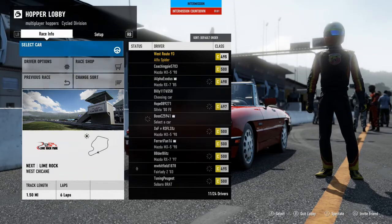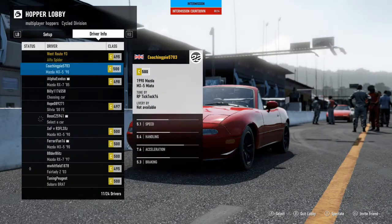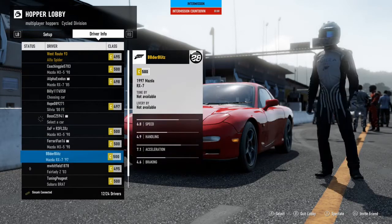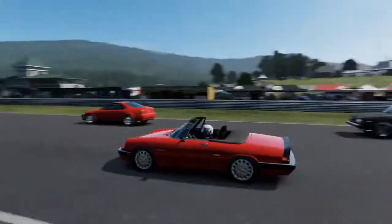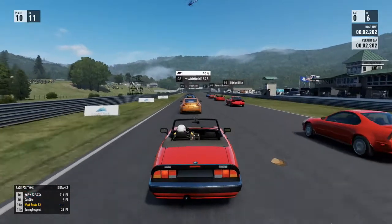Hey guys, welcome back to the channel. I've decided to do a little bit of cycle division today. Started off in B class doing some stock car racing, but the lobbies were a little bit small so I've gone into cycle division and obviously I've chosen the Alfa Romeo Spider. So here we go, we'll see how we do.